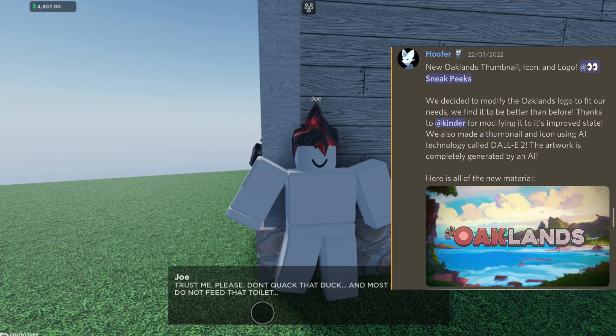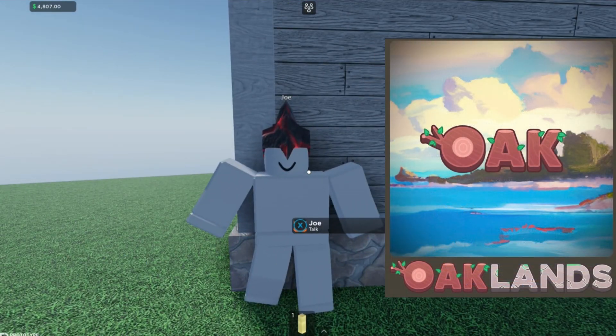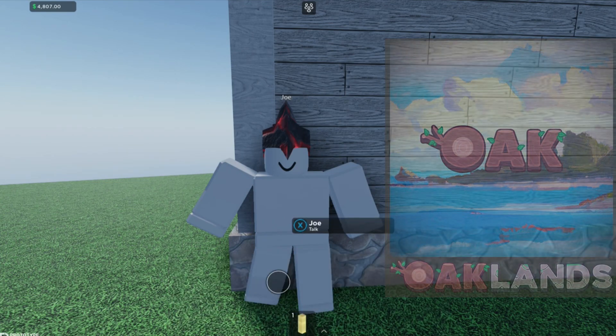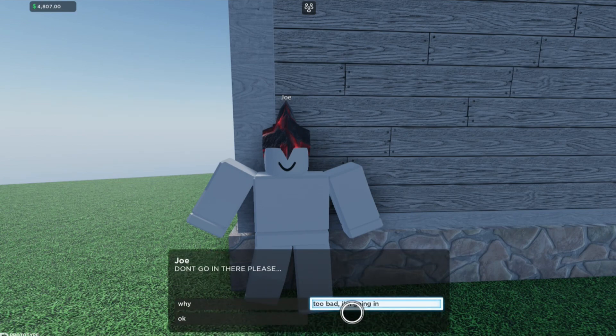Here is all of the new material. As you can see, you've got this really cool one which is this video's thumbnail, and then you've got the game icon right there which would be Oakland's — we've already seen this in a couple of videos — and we've got Oakland's right here.